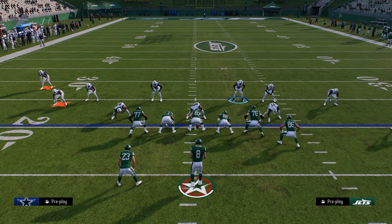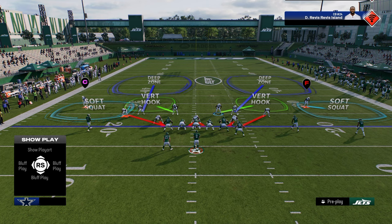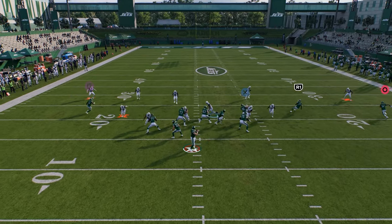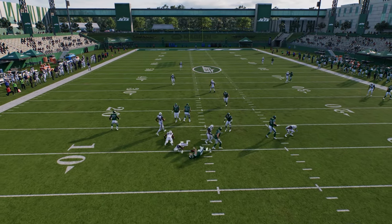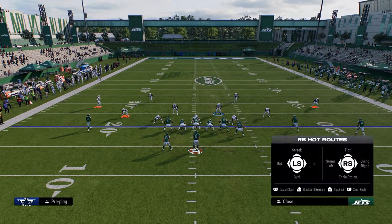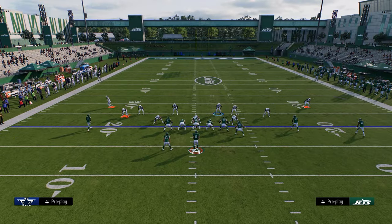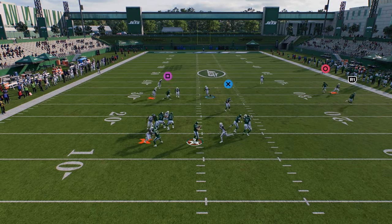What we're going to do is audible into DB Fire 2, where we have these slot corner blitz angles. Sometimes this outside guy can actually loop around — this is probably your best strategy for getting pressure on a blocked running back. Sometimes they'll do two pass protections in one once you run this more frequently, and you can actually get the DB Fire 2 to come in.